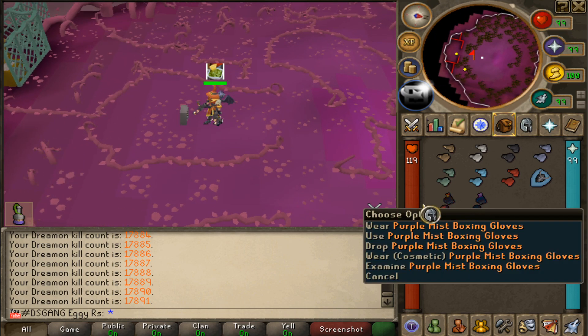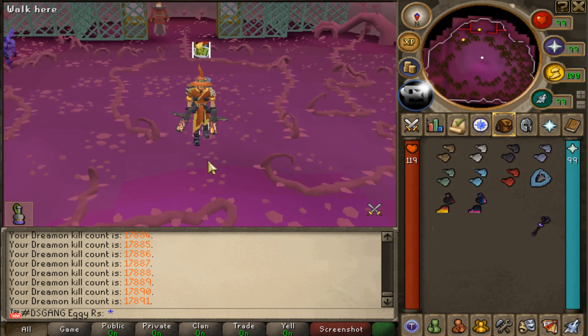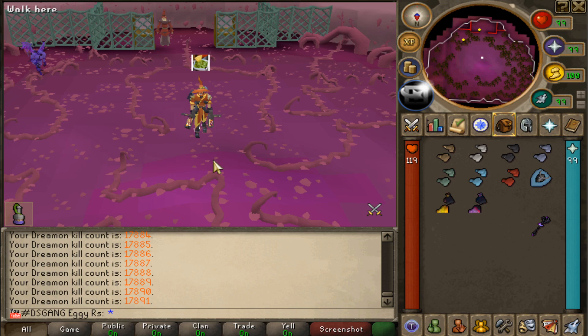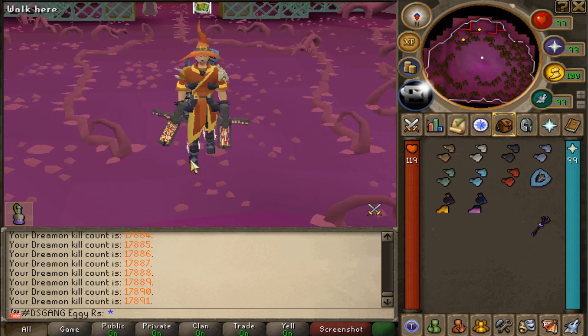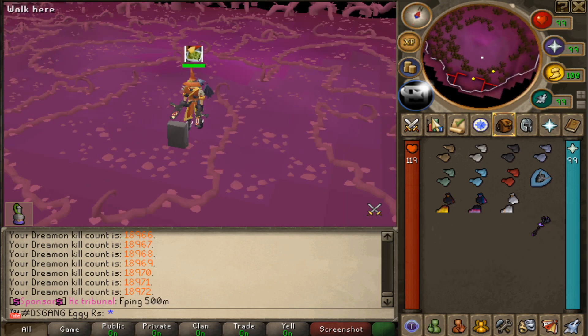Wait — that was less than 100? Okay. This RNG has been shit. Has been great. One tier left. Come on, make up for that trash dry streak. Finally — Heavenly boxing gloves, just over another 1,000 KC later.